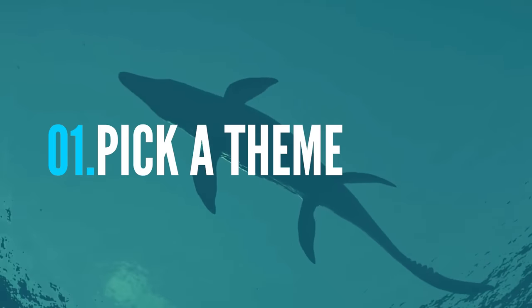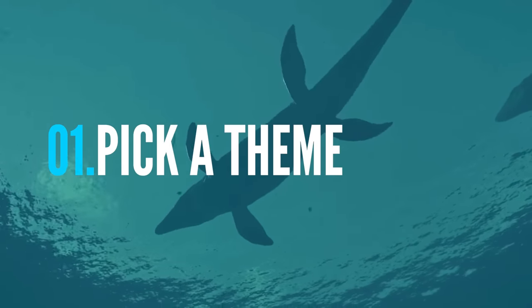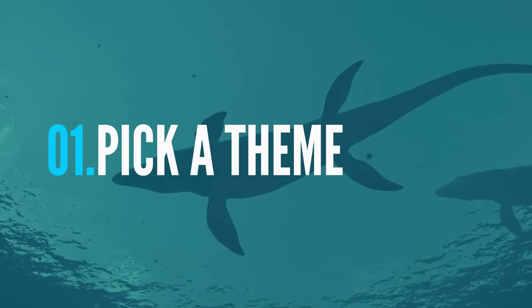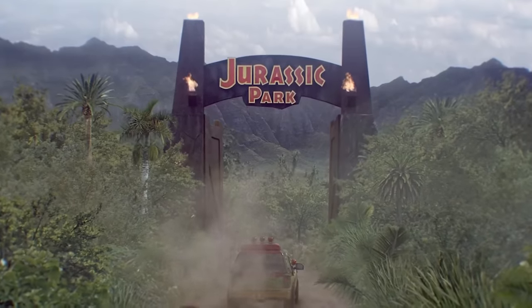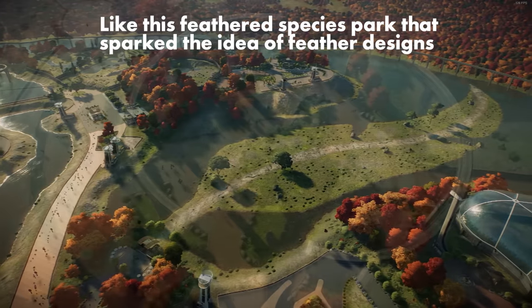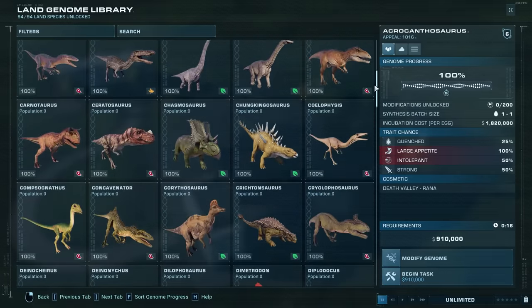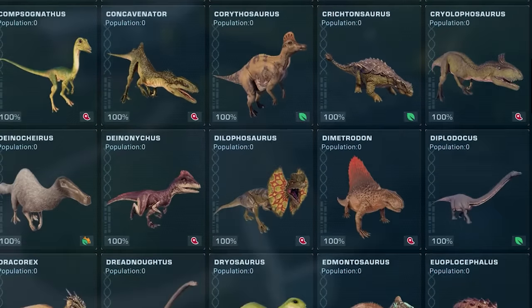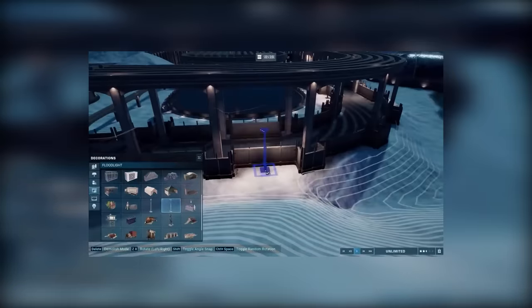Step one: come up with a theme for your park. Having a core concept is a crucial starting point to guide the entire process. Just another dinosaur park doesn't cut it. Having a more specific idea in mind is going to give you inspiration, it's going to help you make interesting dinosaur choices — not every park needs to be an all-species park — and it's going to keep you on track during your build.